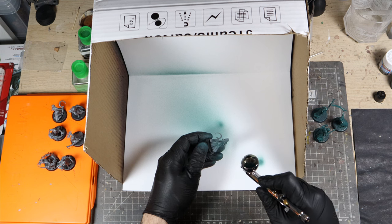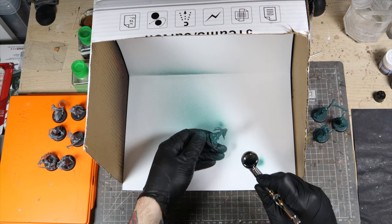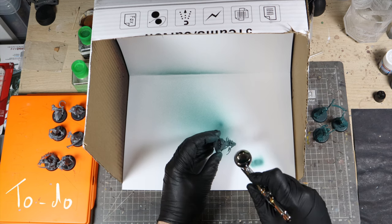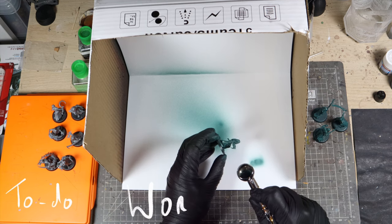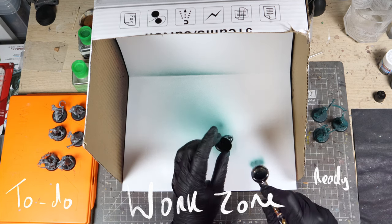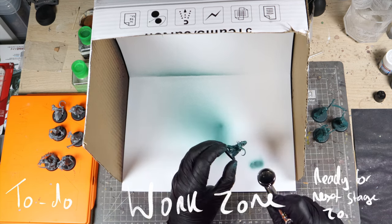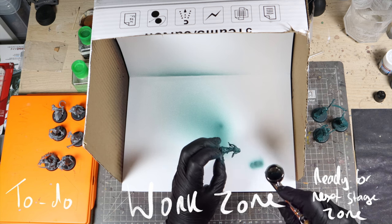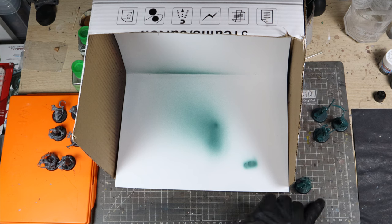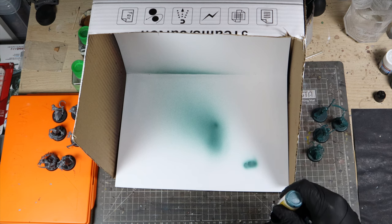The second thing I do to help with speed painting is that I set my desk up into three zones. I have a to-do section, where the models that are ready to be worked on sit. I have a work zone, this is the space where I do the actual painting, and I have a ready for the next stage zone, which is where the models sit once I've finished the current stage. I have all the models on the right hand side in the to-do section, spraying them in the work zone in the middle, and then they get put in the ready for the next stage zone on the left.